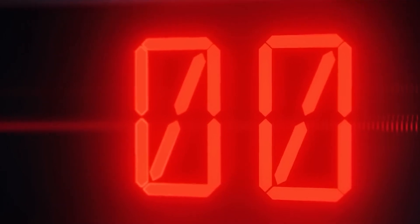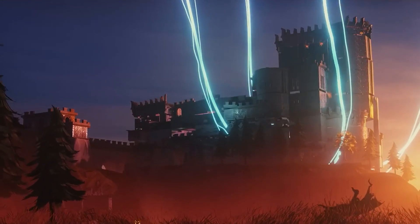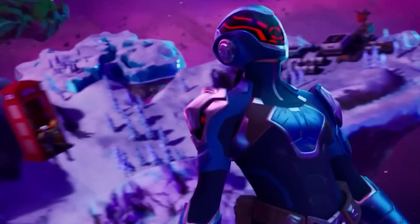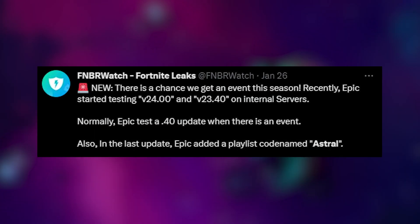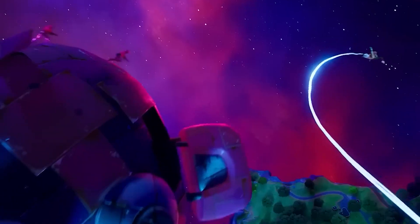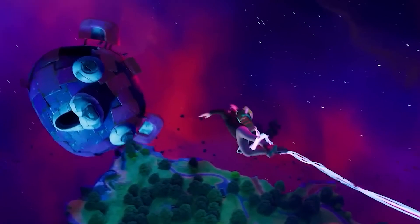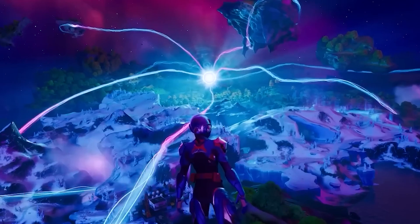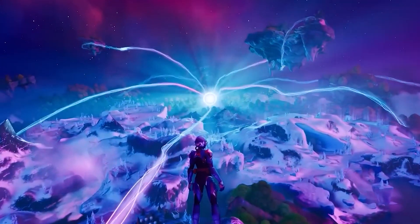The Riftgate portal will play a huge role in the live event going into next season. We know that this season's live event will be under the name Astral, and we can expect some sort of outer space experience — just like what we experienced with the Travis Scott live concert. Talking about Season 2 of Chapter 4, we have some very interesting teasers to cover, so make sure you're staying tuned.